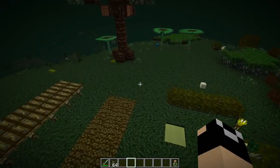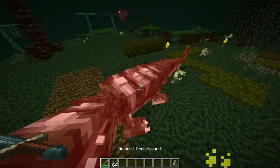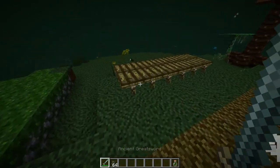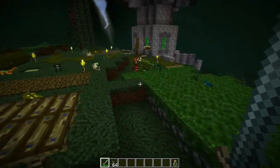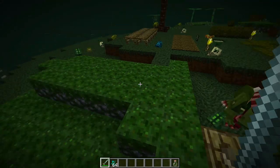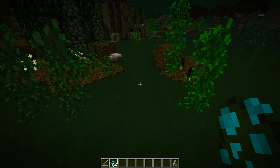Last in our passive creatures list are Lurkers. They drop Lurker Skin upon being killed and are very tanky by comparison to most Betweenlands mobs, having a fair amount of health. They spawn pretty much anywhere there's water and are the arch nemesis of Anglerfish. They will attack you when provoked, but for the most part are passive creatures.